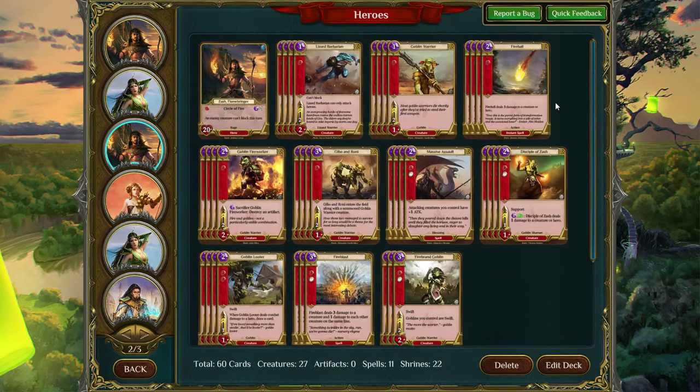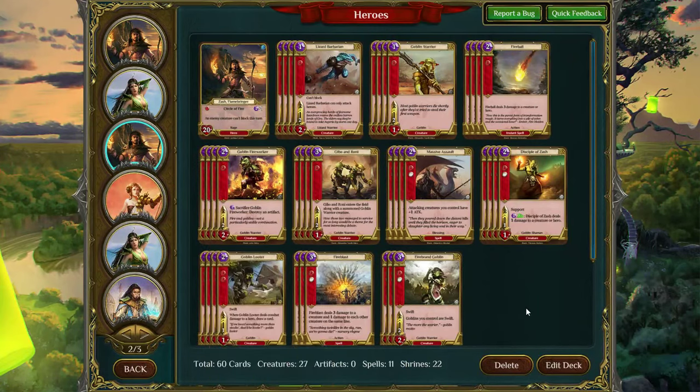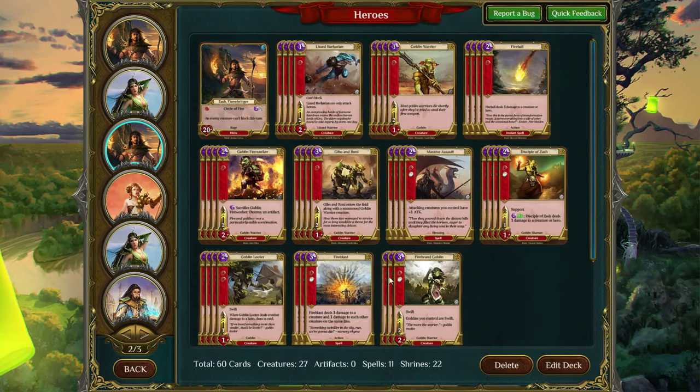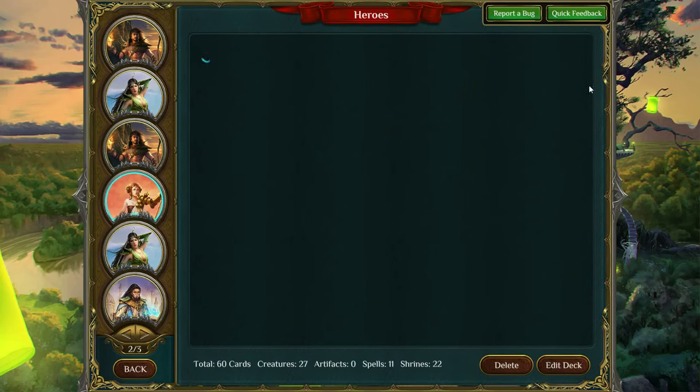Next we've got just your basic Rage Rush. It's really nothing special. The only rare in this deck is Goblin Looter, and it has four of them. This card is really, really strong in a deck like this because it's your only card draw. One of the issues with a rush deck is you're emptying your hand so quickly that you can run out of cards. There's also Fire Blast in the deck. You're playing so many cards out — Lizard Barbarian, then Goblin Warrior and Lizard Barbarian — that's three cards out already. You play Goblin Looter to draw you more cards.